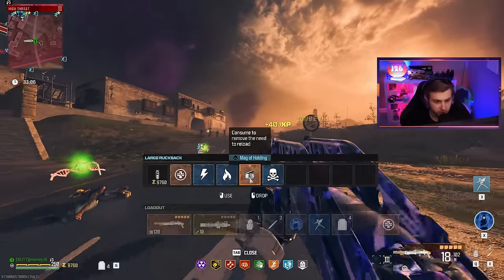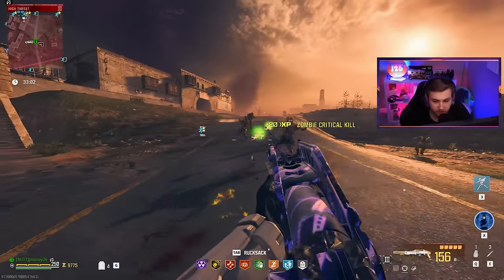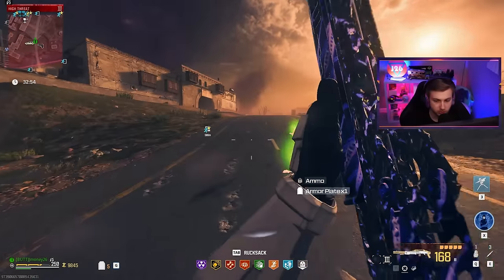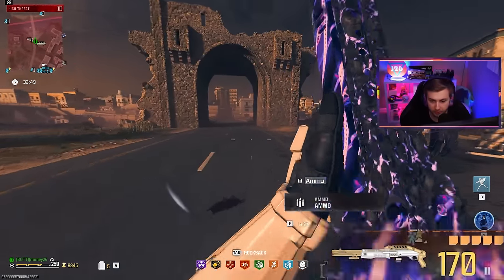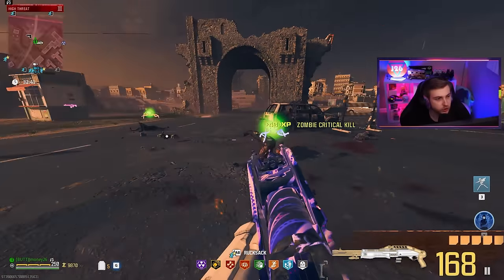Now that we've seen both reload speeds, let's go ahead and use our Mag of Holding. Now we have 120 rounds in the gun — not at max ammo. We max out at around 170 total ammo. That's pretty decent for a shotgun that can basically one-shot.